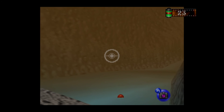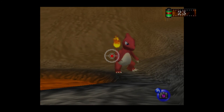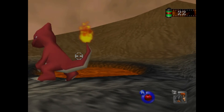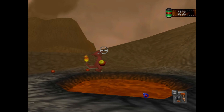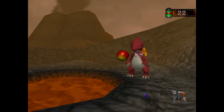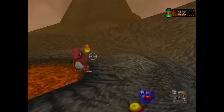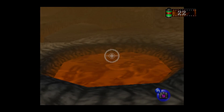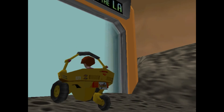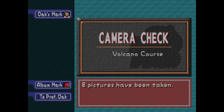There is a Magikarp here — throw this into the water and a Magikarp comes out. We didn't throw it into the water. We're probably going to end the course before we get him. But that was supposed to be Charizard right there. I think we're just trying to get a good picture of Charmeleon — that was the priority. We need to come back for Charizard later.